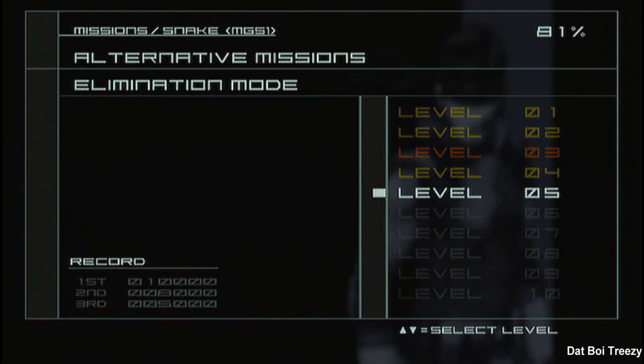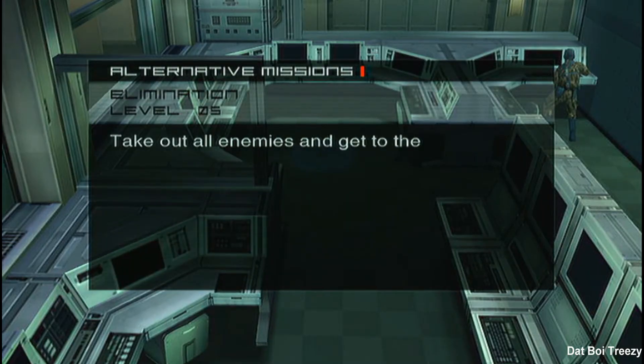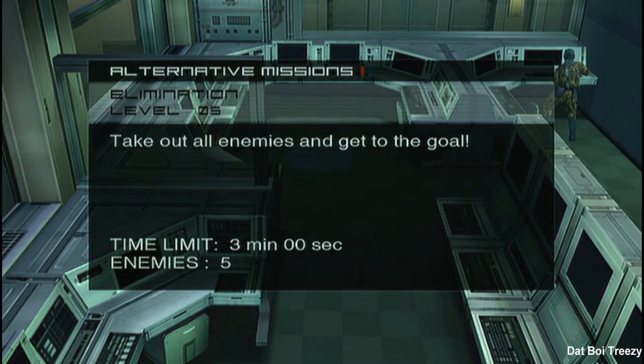That's treazy here, bringing you Elimination Mode Level 5. This one takes place on the bottom floor of Shell 1 — the computer room, obviously, where the overgrown parakeet, as Ryden calls it, is found.